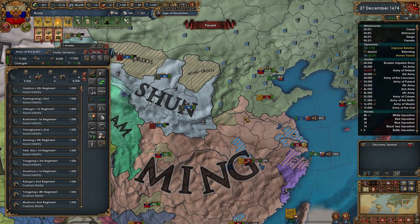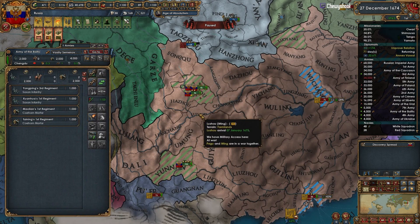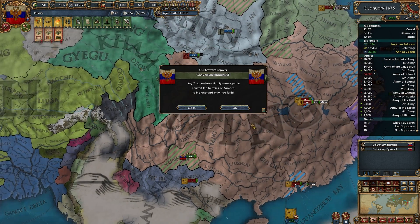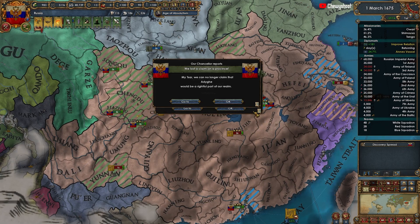Shun is going to get these provinces but I'll have to take them for myself first, because otherwise you run into issues when you give it — it uses your vassal's absolutism and admin efficiency when calculating the cost in the peace deal. It's super annoying, so I'll just take it for myself.